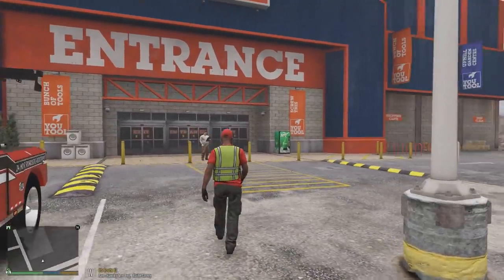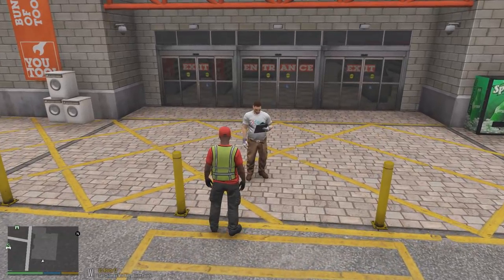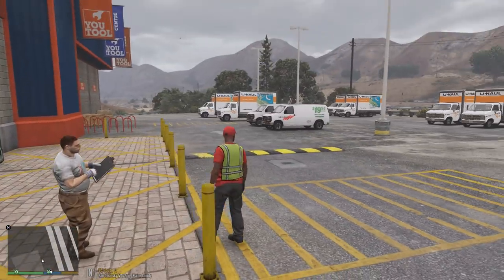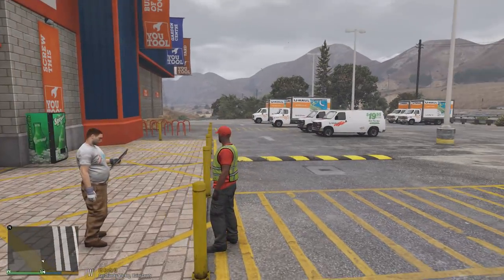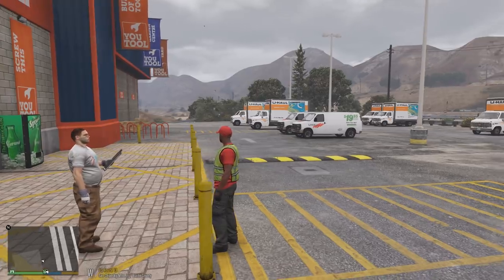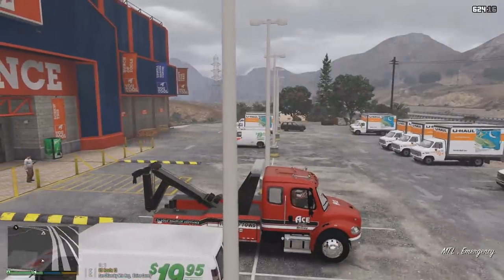Let's head inside and see what they want us to do. 'How are you doing, sir? I'm Ace with Ace Towing — I'm here to pick up a box truck, and I'm also going to bring you guys one back that has a flat tire.' 'Perfect — which one do you want me to take?' 'That one right over there.' 'Okay, cool. I'm just dropping it off to the customer and bringing back the one with the damaged wheel — right? You got it.' This should be a pretty straightforward job.